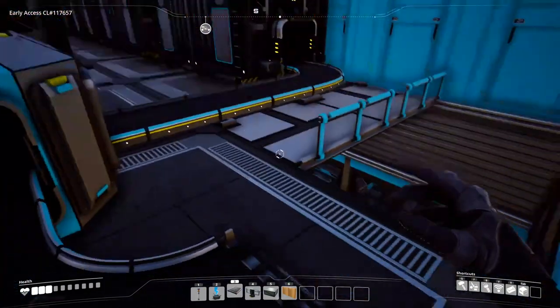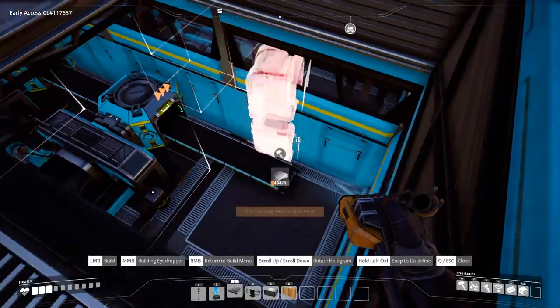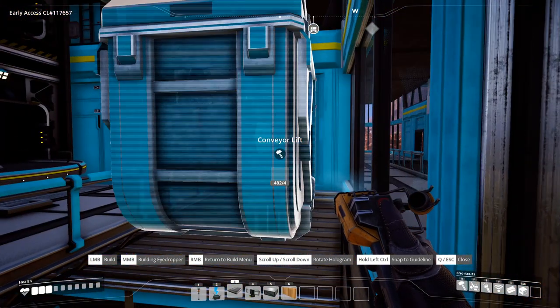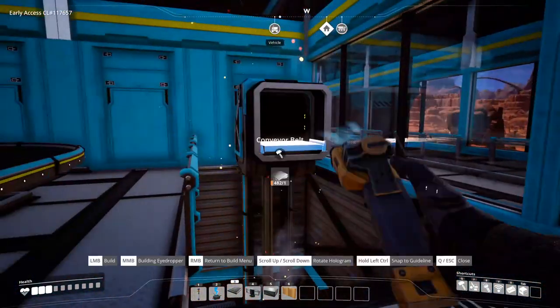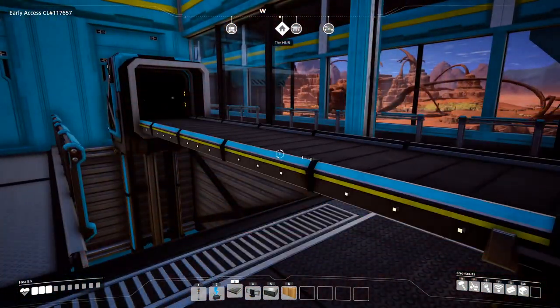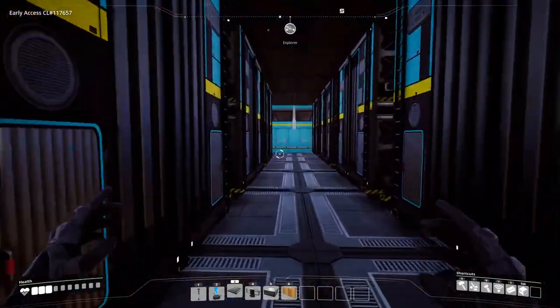We're up here on the third floor. Take your conveyor lifts — I usually just use a Mark 1 since you're transporting to a storage room. If you're going to transport directly to another machine, you might want it to be a little bit different, but we can cover that in another video. Connect these with however you want to set up your storage room.